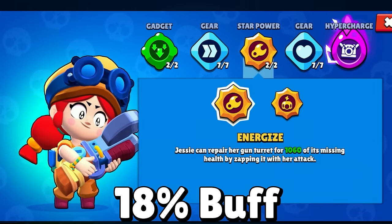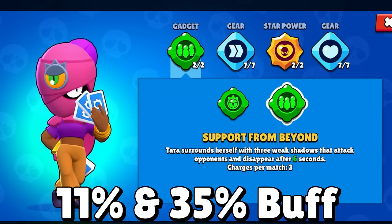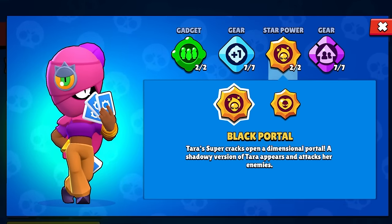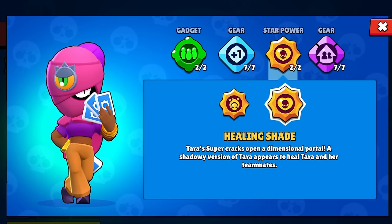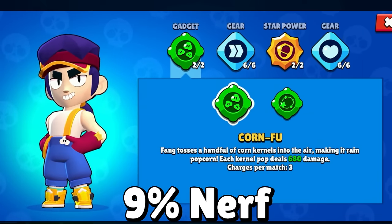The next section includes gadgets and star powers getting less than a 20% buff — some are actually getting nerfed — so these will feel significantly weaker than before the last update. This includes Jesse's Energized star power, Brock's Rocket Laces gadget, Shelly's Band-Aid star power, Stu's Breakthrough gadget, and Tara's Support from Beyond gadget — whose shade damage got buffed by 11% but the shade's health got buffed by 35%. Unfortunately, Black Portal and Healing Shade star powers got only a measly 4.2% buff to their damage and healing. Buster's Utility Belt gadget, Fang's Cornfu gadget, Dynamike's Fidget Spinner gadget, and Amber's Dancing Flames gadget were all nerfed.